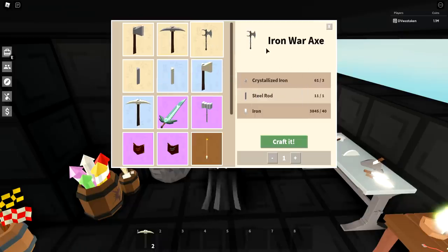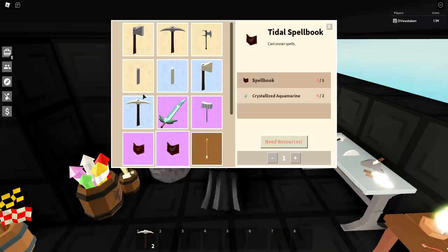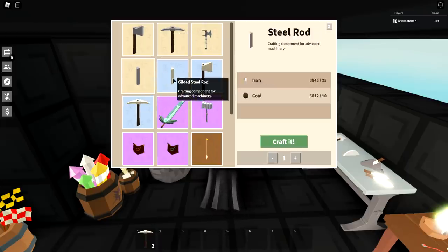Even before you go and buy the iron war axe, I would recommend going straight to the aquamarine sword or buying a title spell book — but we'll get to that in a minute. We're going to skip the steel rods since those are just crafting pieces.